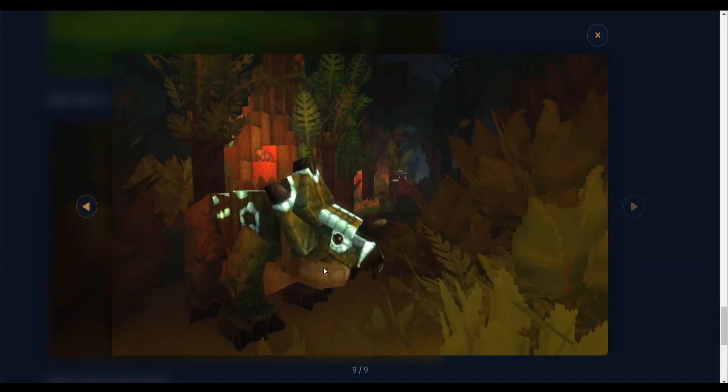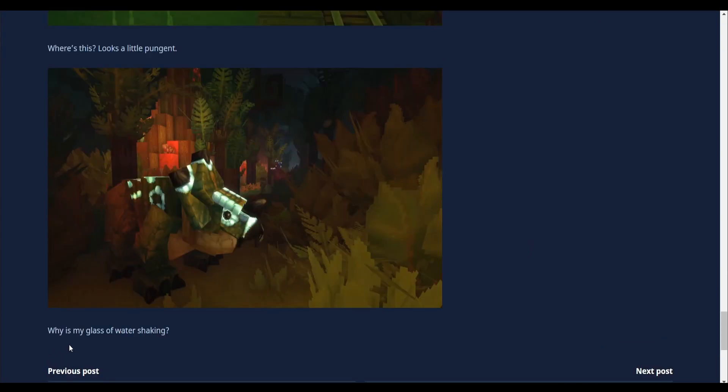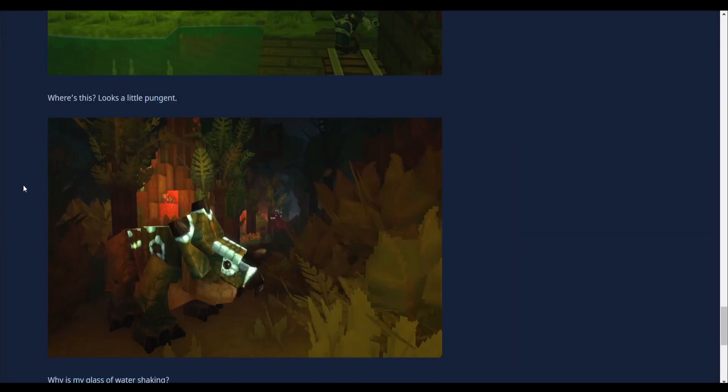It actually looks like a koala-bird. Can you spot that in the distance? Wow, that looks exactly like Indiana Jones — with a hat and everything. Could that be a dino tamer? Who knows. But there's definitely dinosaurs in the background. Not sure what this is in the forefront — could be a baby dinosaur, baby triceratops or something similar. And it ends with — why is my glass of water shaking? I'm guessing that's a Jurassic Park reference. Nice one. So there's definitely gonna be dinosaurs involved in your adventure.